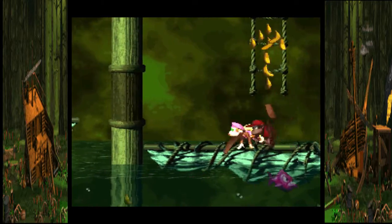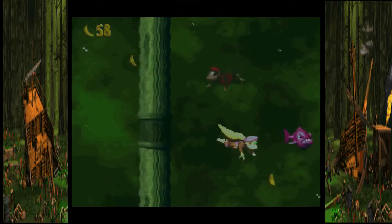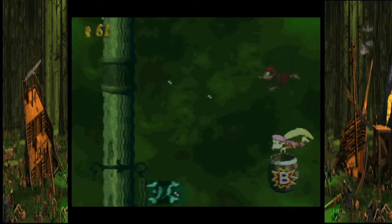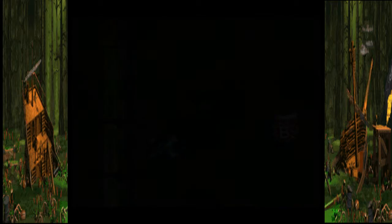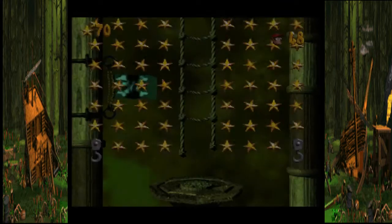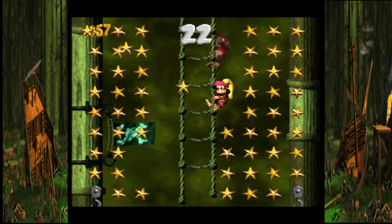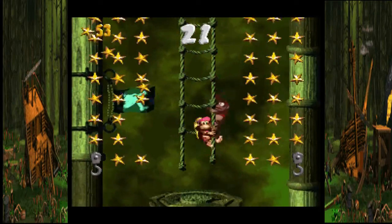Kill this guy right here, get the invincibility barrel, and follow this banana trail right here going down. What you'll find is a bonus game — that is the only time I say go into the water, because you're invincible. That thing is invincible too — I ran into it with invincibility on me and it still just didn't die.